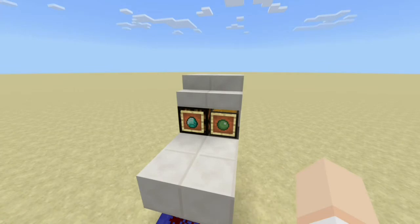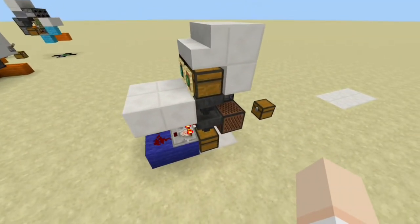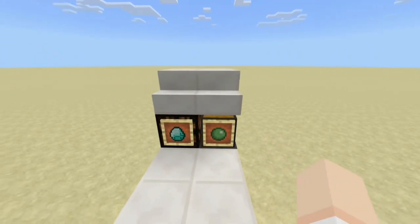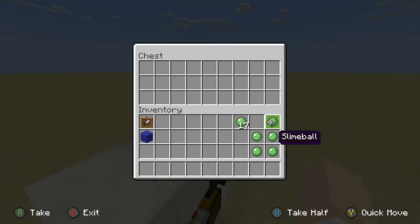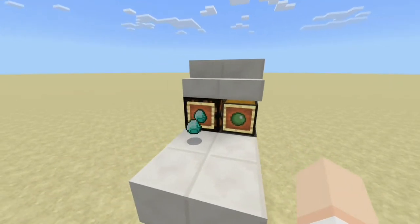This trade shop is quick and easy to make, and if we take a look at the site here, we can see it is also very compact. Now how this works: we set up our payment system on the right side here. Because this is Bedrock Edition, a slime ball is valid payment for an item such as a diamond. So we open up our chest, insert our payment, and then in return, our diamond is dispensed from the left side.